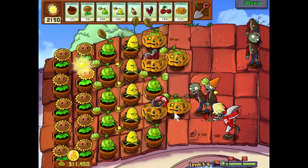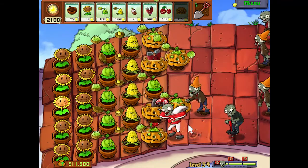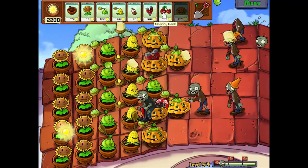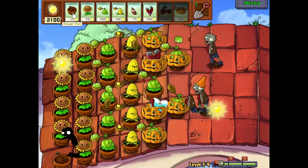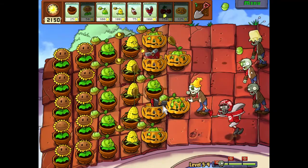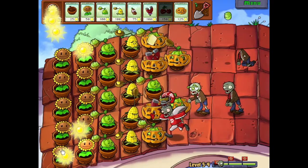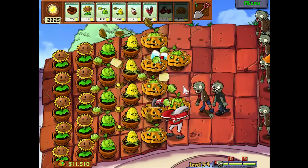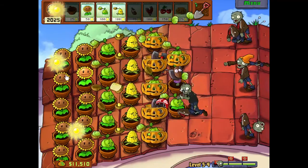They don't really increase your DPS that much, but they freeze the zombies so you get more hits in per amount of time they're on the map. Here's a pogo guy coming in — got it just in time. Footballer coming in, not even going to be an issue. Shoot him with butter — boom, they're still fast but they're standard zombies now. That's actually good that he froze him because our guy wasn't ready. Oh no, now we got a pogo guy to deal with — really need to take him out. Get that butter on him. Quick thinking there.